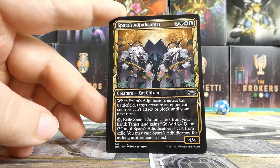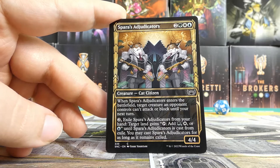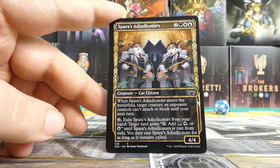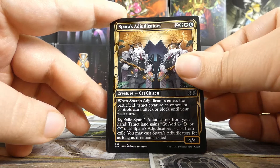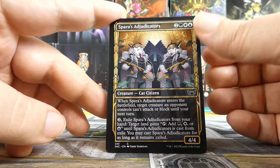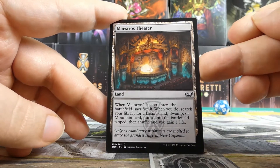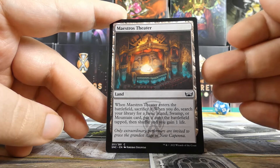Rafine's Informant again — very nice. Sticky Fingers — not for us but not bad. Echo Inspector is incredible — what a nice open in the last pack. Spara's Adjudicator — first of all, I have not seen this alt art. This is a Brokers card, but like Glamorous Outlaw it is in two of our three colors and can splash itself. This card is incredible — it's five mana for a four-four that blanks one of their creatures: it can't attack or block until your next turn. You can get in for a strong attack, or play it to stop an attack. I would almost certainly splash for this even if splashing no other green.